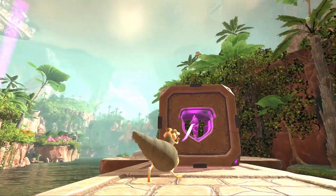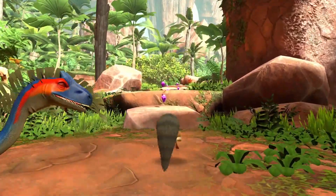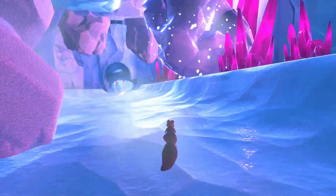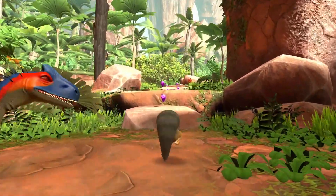Later we see Scrat pulling that purple rock from earlier, and the beacon closer to us. After that we see dinosaurs, which unfortunately means that the sense of realism for this game is lost, since we all know there were no dinosaurs in the Ice Age.